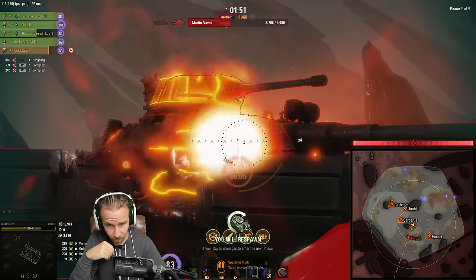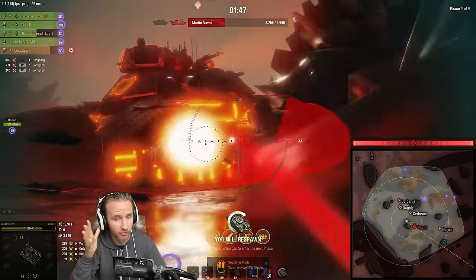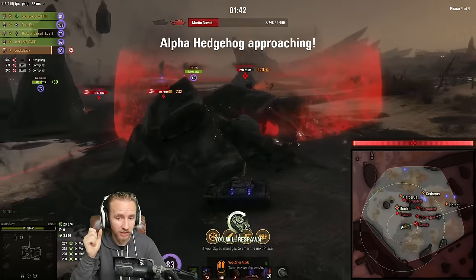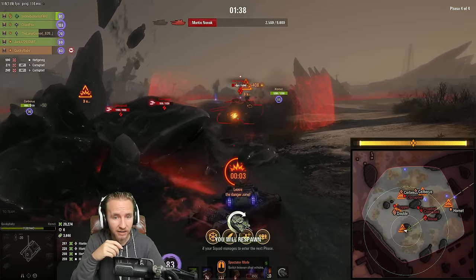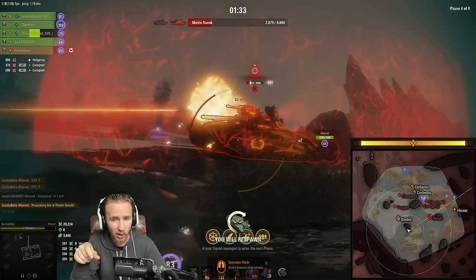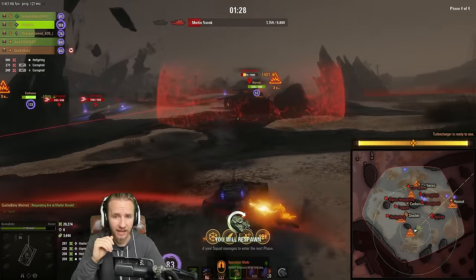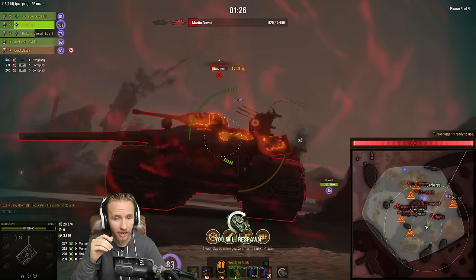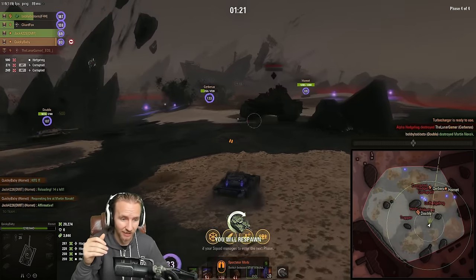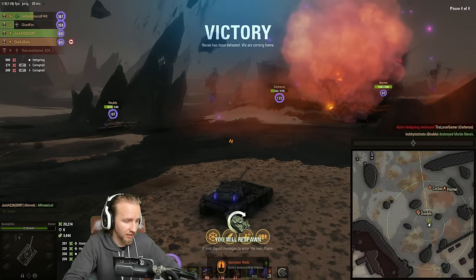After dealing with the first full set of ads in the second life we focused Martin Novak again. With one minute and 40 seconds left and the boss on low health, once he spawns the final set of ads at around 30% health, in my opinion it's not worth shooting all the ads — focus the boss instead. Hopefully use a saved damage ability and just burn him down. And there you go — victory, defeating Martin Novak on nightmare difficulty!